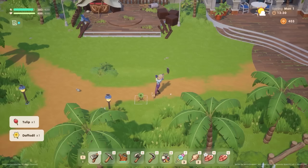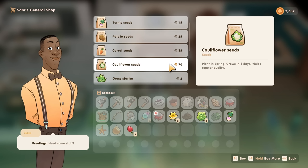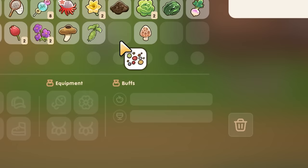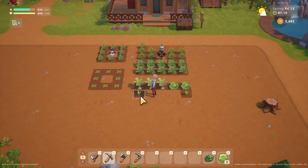Number three is do not sell or throw out your wild seeds. These seeds will give you a random seasonal crop that you would normally buy at Sam's every season, so it is literally free seeds, and they could be as high value as a cauliflower seed for example. So do not throw them out, do not sell them, grow them, water them, love them — you won't forget it.